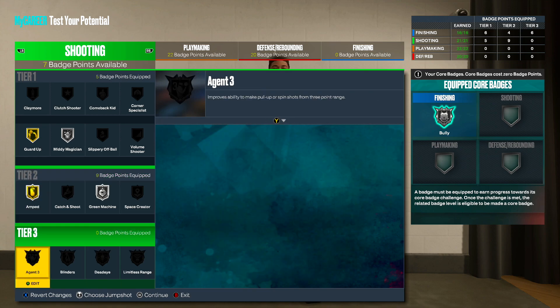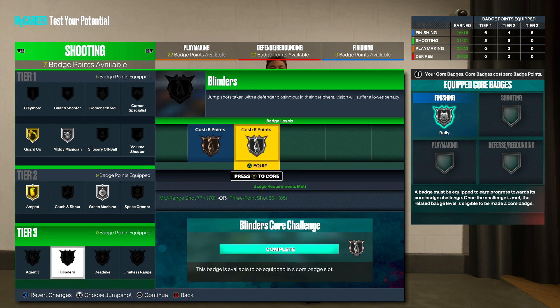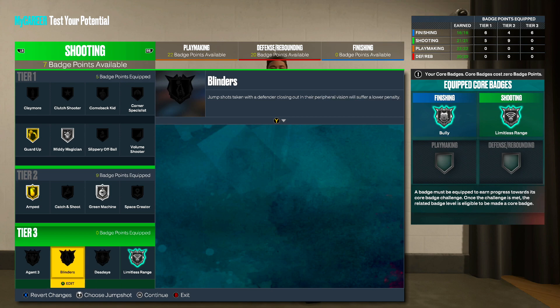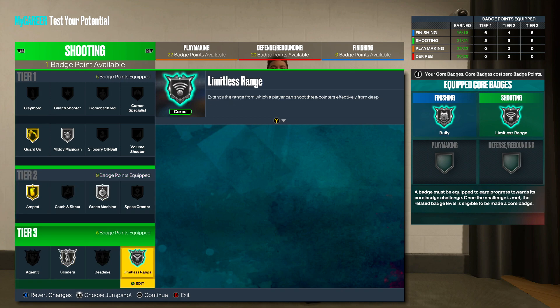Now this is where it gets really hard because all of these are really good shooting badges. Limitless Range, Deadeye, and Blinders all cost 6 points. I'm going to put my core badge as Limitless Range — very important this year. For the next ones it's either Blinders or Deadeye. Blinders handles getting contested from the side, Deadeye handles straight-on contests. If you're running screens go Blinders, otherwise it's tough. I think the defender is more likely to contest from the side, so I'm going with Blinders. Shooting badge layout: Guard Up on gold, Mini Magician on silver, Amped on gold, Green Machine on silver, Blinders on silver, and Limitless Range on silver as my core badge.